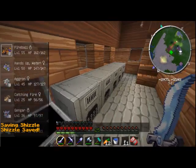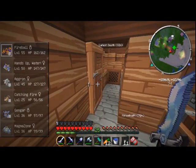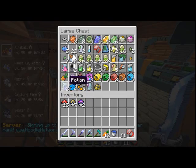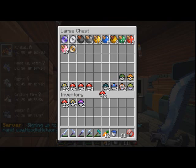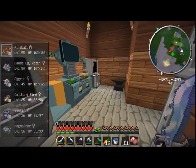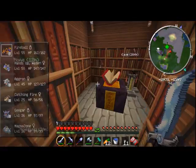A food chest with lots of food — we've got a stack of bread and a bunch of cookies. We've got a lot of Pixelmon-related items, a couple of TMs, lots of Pokéballs, lots of Ultra Balls, and I've got two Master Balls, so that's pretty cool. We've got a trading machine and an anvil.